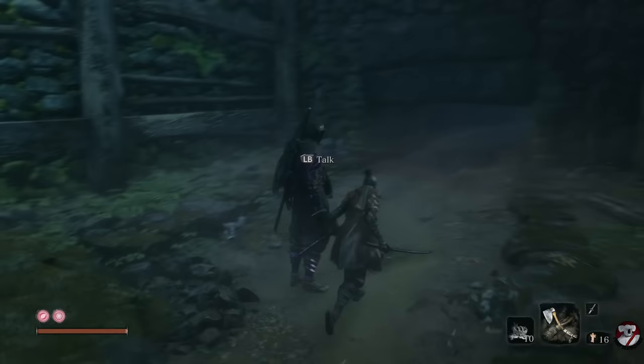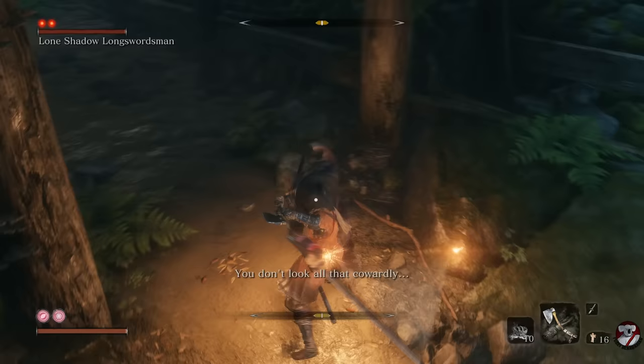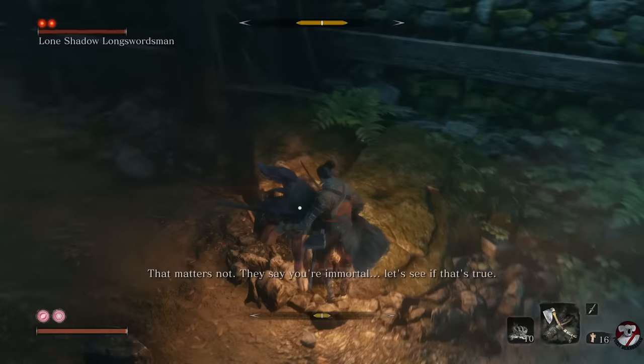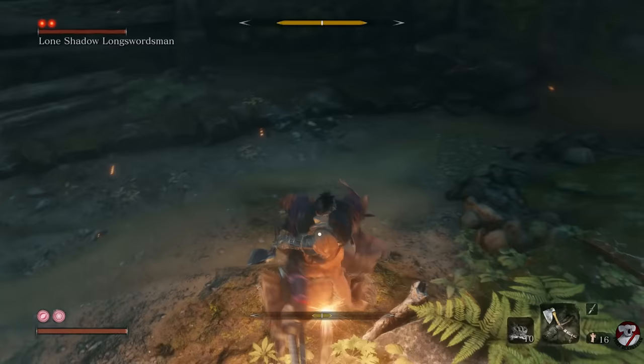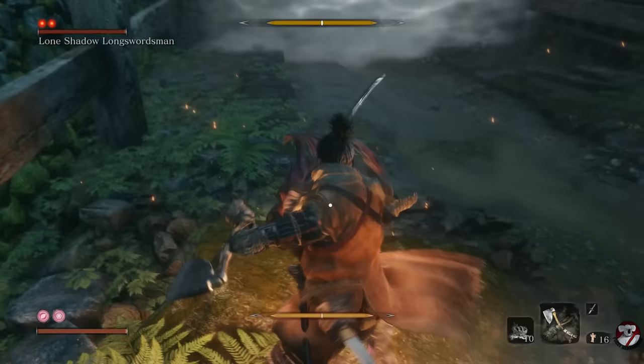The first thing to know is he doesn't have any unblockable moves that can't be Mikiri countered. So basically, if you see a red symbol, pause momentarily and then hit your dodge button each and every time. There's no need to worry about different responses to the red symbol in this fight — there's just one: press dodge. Knowing that, the rest of the fight is purely about being able to deflect his attacks at the last minute to damage his posture as quickly as you can.